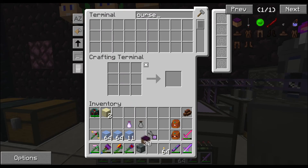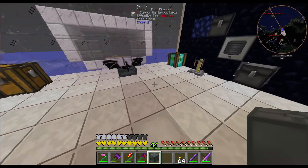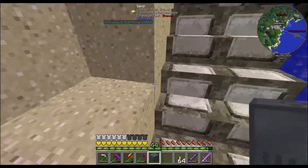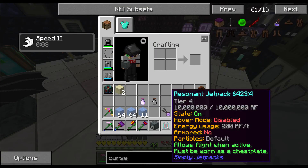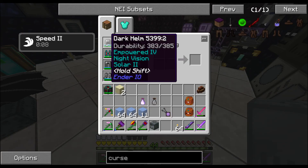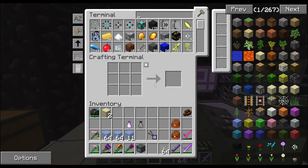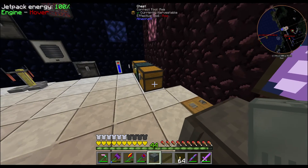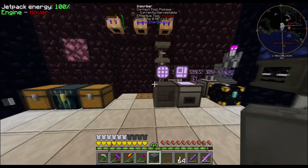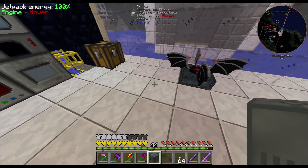I have to look more into the cursed land - I believe if you put it around a spawner it does something, but I'm not sure if you need a powered one. Let me get my jetpack on before I jump out. I remade the armor again, put everything back on. The amethyst armor is the strongest - out of a scale of 25 max, this goes to 36.